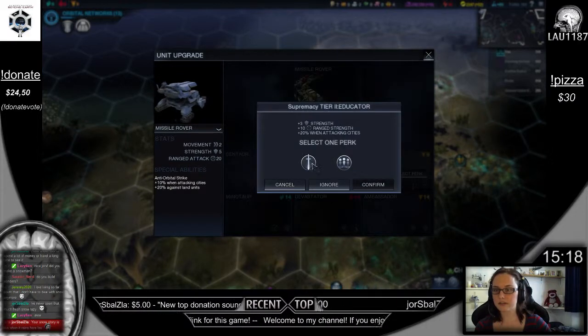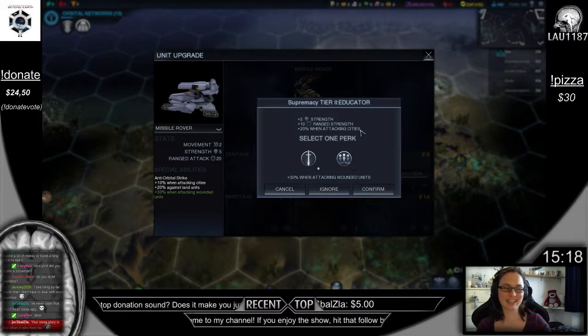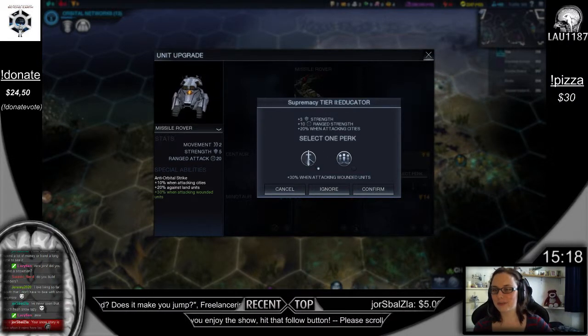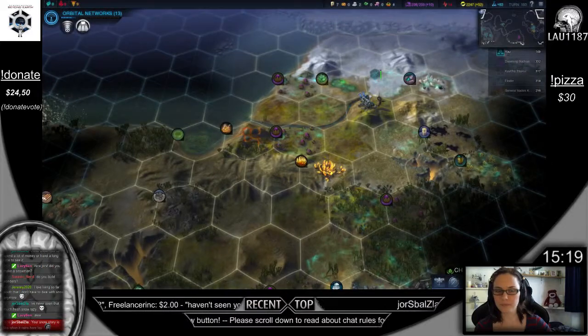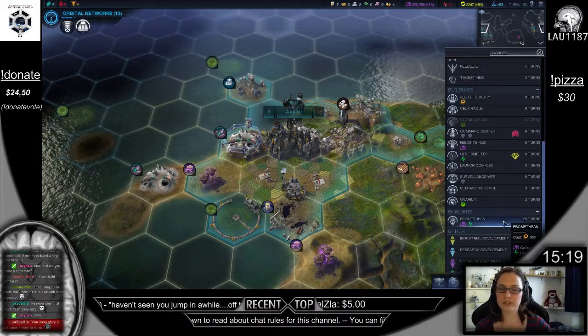Educator — wow, that's an interesting name. Your snow story is like when it rains here — really? Plus 30% when attacking wounded units or 20% when next to friendly — I'll just go for this. Choose production — 25 turns. Is it worth it?